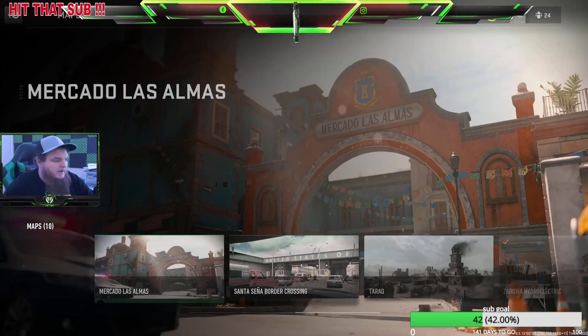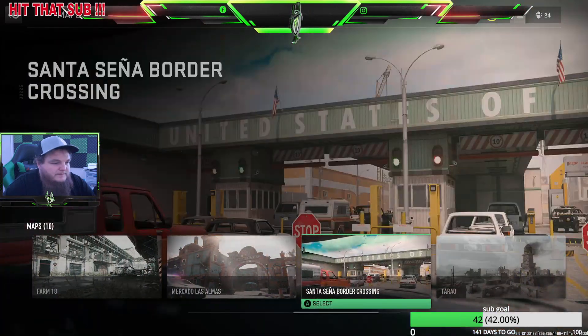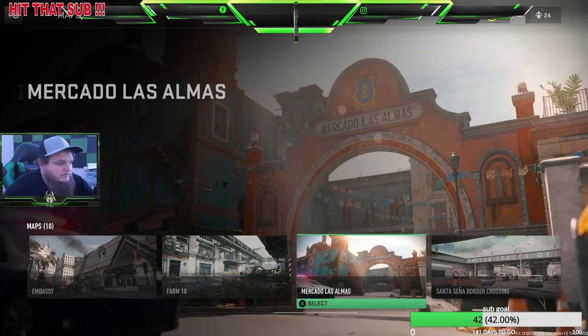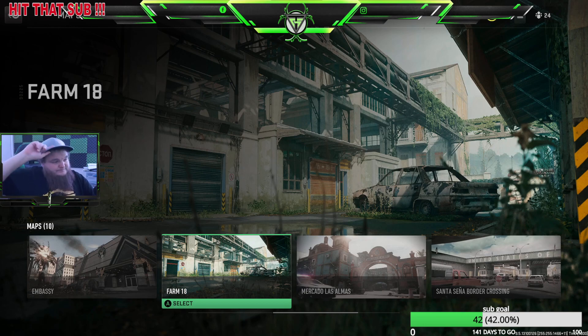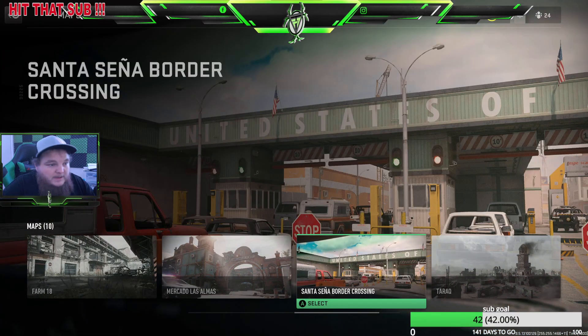I'm confident in all my answers. By far, Border Crossing is the worst map and Farm 18 is the best map in my opinion. There are a couple of maps that play good but don't quite measure up to Farm 18. Whoever designed Border Crossing should probably quit because it's terrible — it would probably have under 20% play rate.